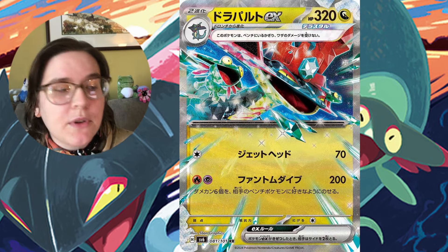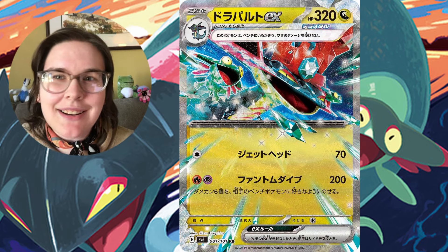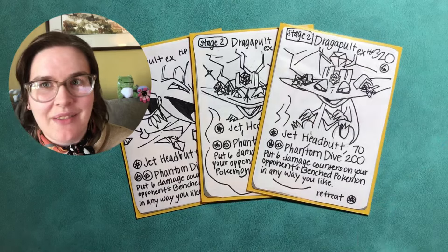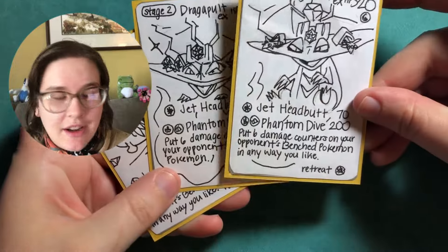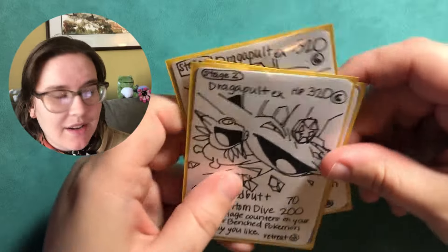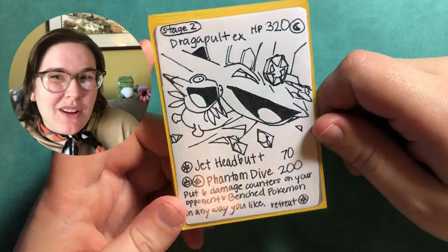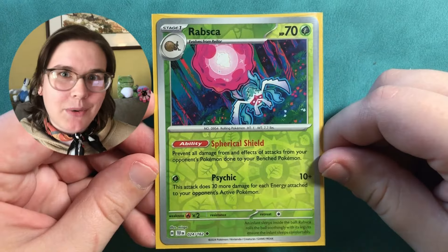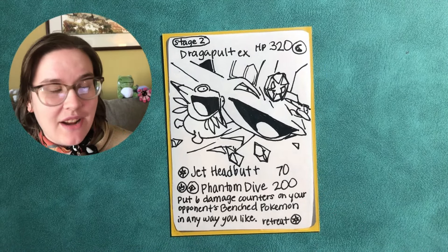Dragapult EX doesn't have an ability, and the card kind of looks plain in that sense, but don't overlook it. It's got Jet Headbutt for 70 — that's not what people are talking about. Phantom Dive costs Psychic and Fire and does 200 damage, and you put six damage counters on your opponent's benched Pokémon in any way you like. Because it's not a basic, opponents can't block it with Jirachi. Jirachi typically protects from damage counters placed, but it's only for basics. So Dragapult is here to go to town on everything.